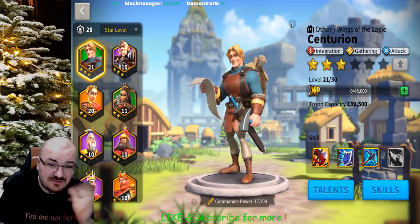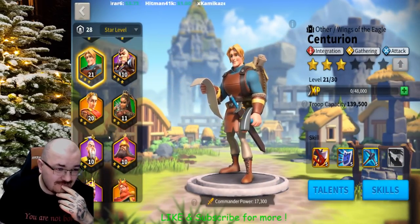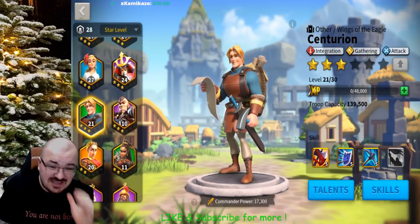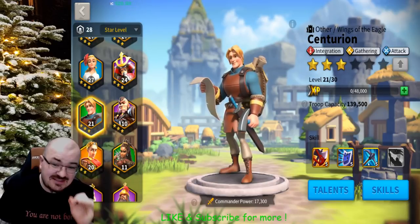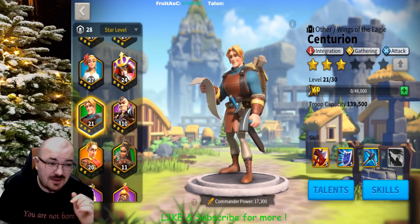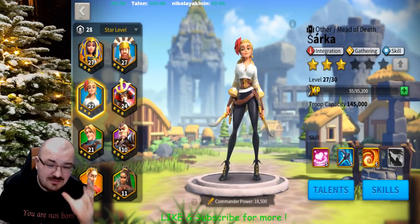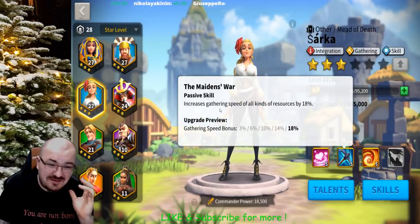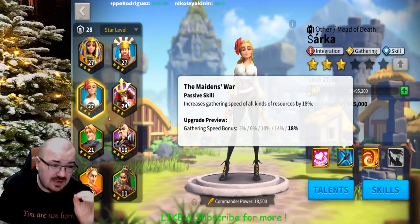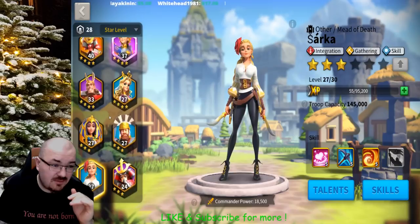Now the green ones — the advanced commanders. Centurion is one of the six gatherers and he is an excellent gatherer. He is the only one I use as a second in command to any other gatherer. Sarka is my gold digger because of her 18% gathering speed bonus on everything.